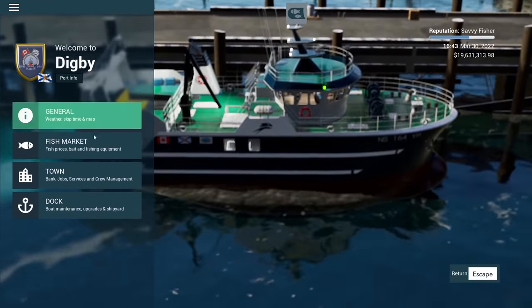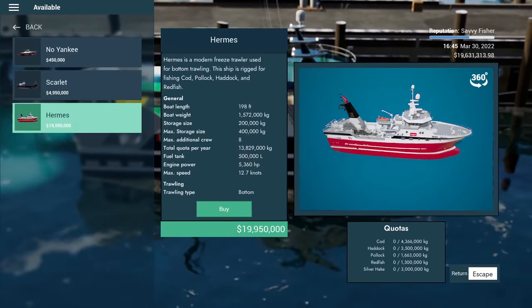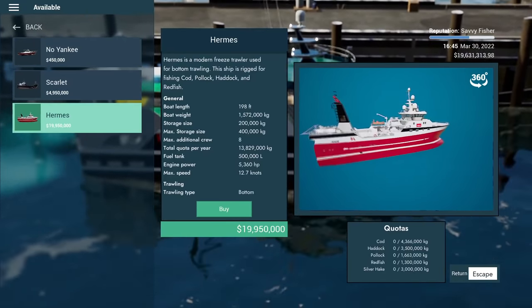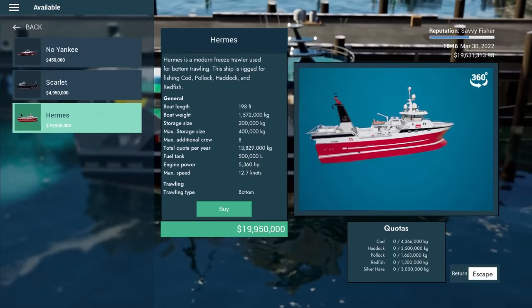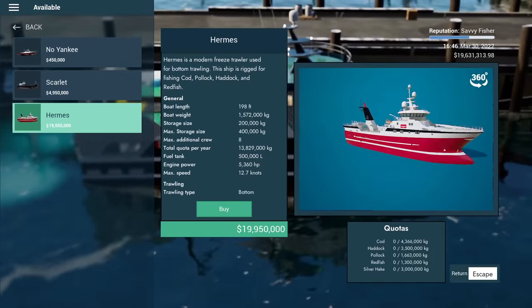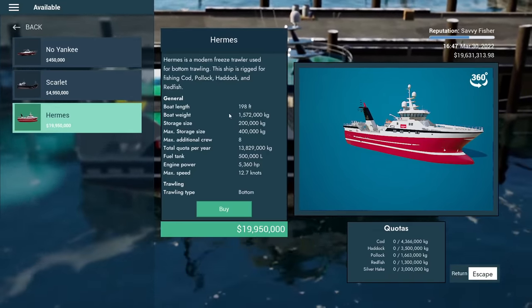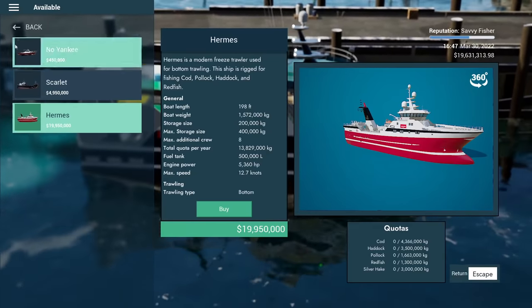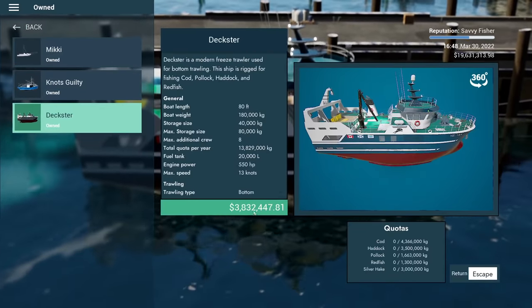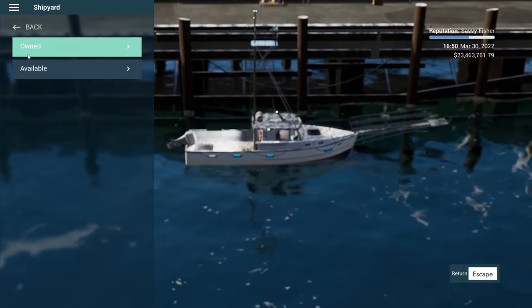Now I have two options. We have the Lunar Bow, which is not at this port, and the Hermes. The Hermes is a little bit cheaper — about 400,000 cheaper — which isn't actually that much when we're talking about 20 million dollars. I think they're very similar boats. I wanted to get this one first though because we'll be able to sell the Dexter and upgrade a little bit more with that money.